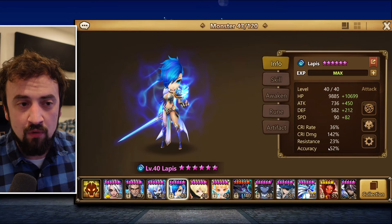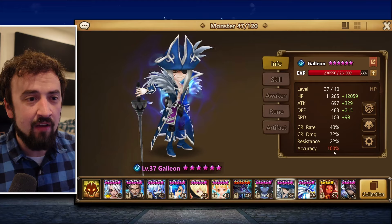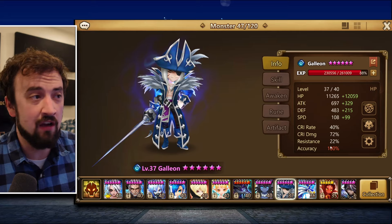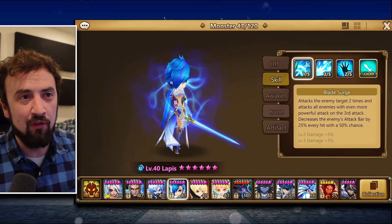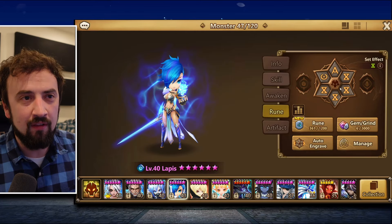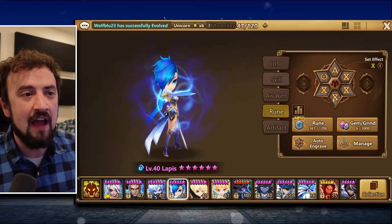You have to have some accuracy. Even with 52% accuracy, or like my Galleon — I build him to 100% accuracy — because the only thing I care about with him is knocking the boss's attack bar down. For somebody like Lapis, I want her to steal a little bit of life too, so I didn't build her all the way to 100%. I built her for a little more damage and gave her the Life Drain set.